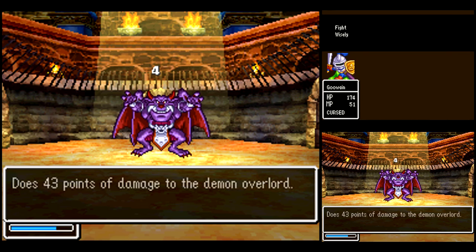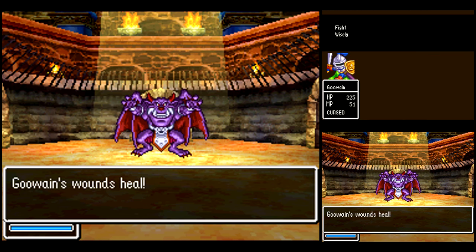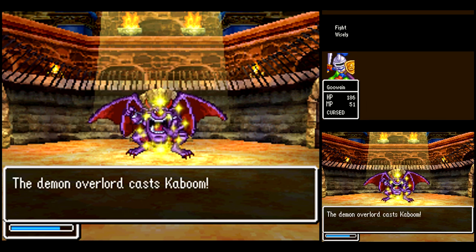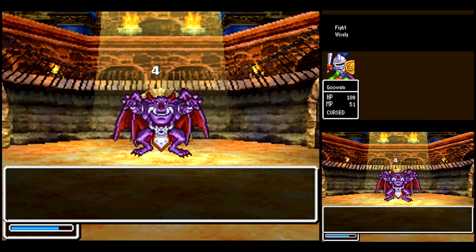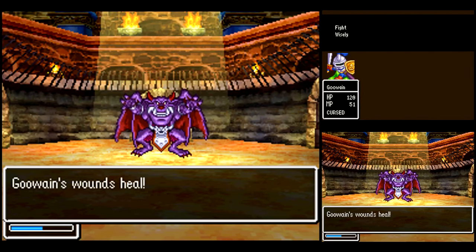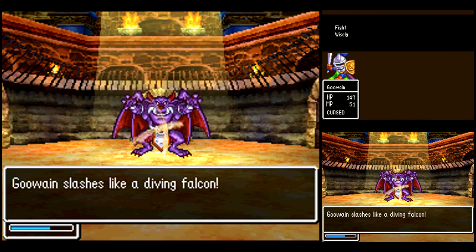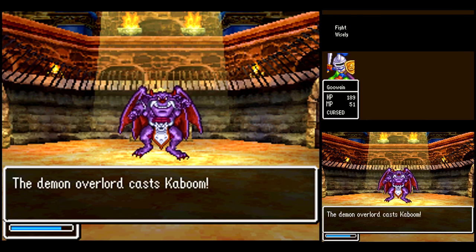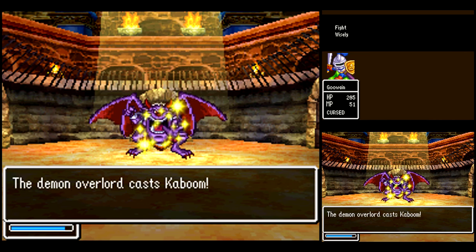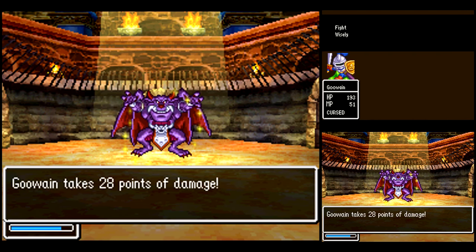I guess that's good. This fight is pretty much just a pure battle of attrition — just keep going Falcon Slash, Miracle Sword, over and over again, and you should be able to get through it pretty easily. There's no way he's going to be able to deal enough damage to one-shot you with that ability — Pyre of Fire, or something like that? It can deal a lot of damage, let's just put it that way.